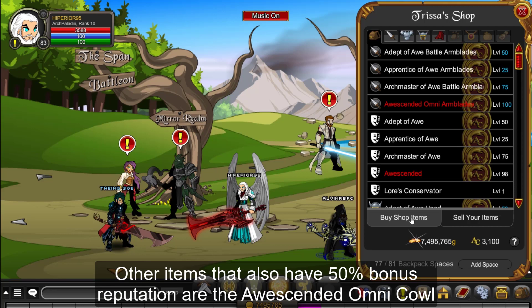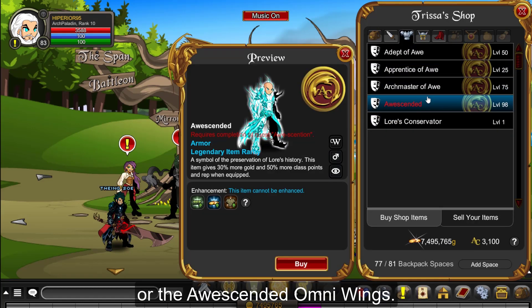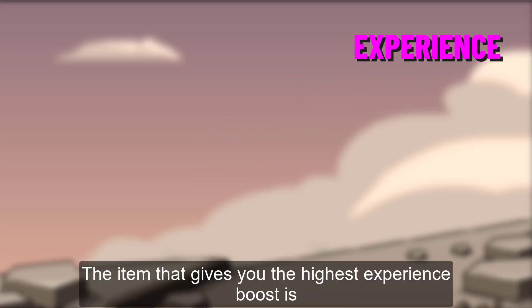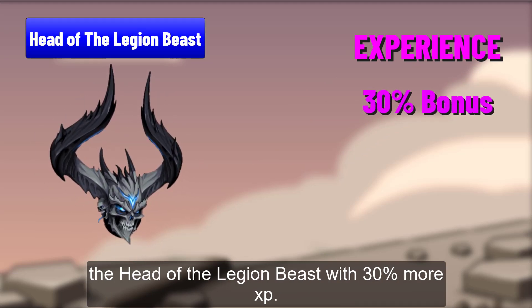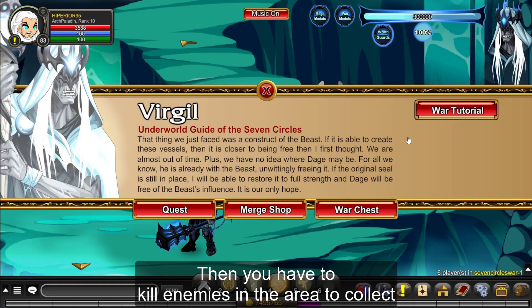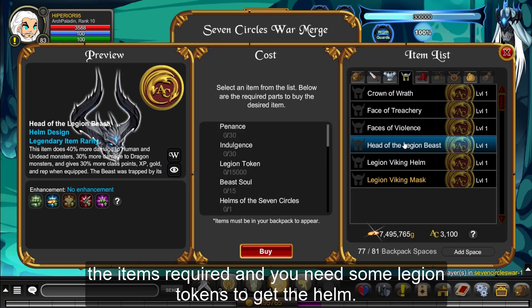Other items that also have 50% bonus reputation are the Ascended Omni Call or the Ascended Omni Wings. The next one on the list is experience. The item that gives you the highest experience boost is the Head of the Legion Beast with 30% more XP. To get this item, you have to join 7 Circle Slav and complete a short quest line, then kill enemies in the area to collect the required items and gather some Legion Tokens to get the helm.